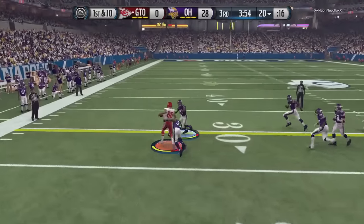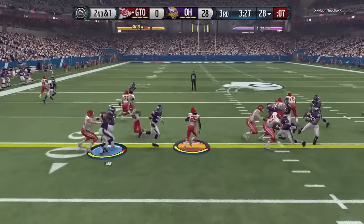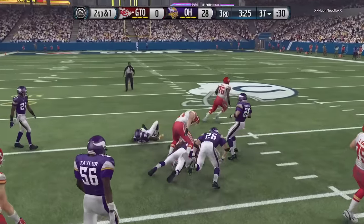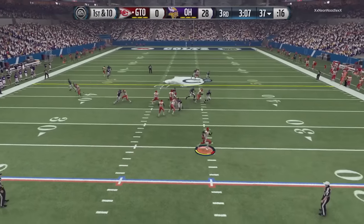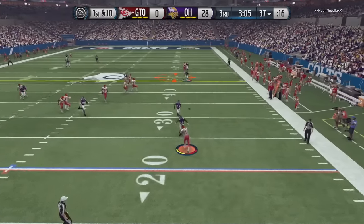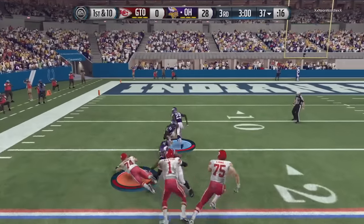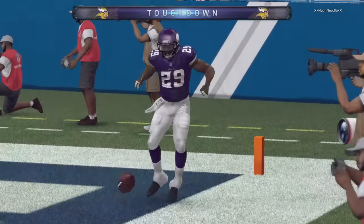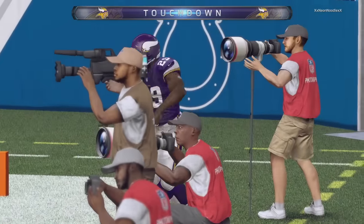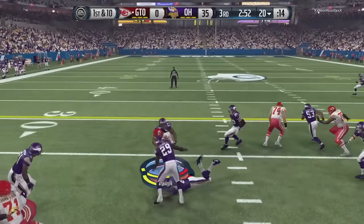He gets the ball to start the second half and is actually making a halfway decent read, though not picking up the first down. On second and one he hands it off to Jamal, picks up the first down and then some. Rolling out, trying to find someone, and throws it right at me — look at Eric Berry do some magic, making two guys miss, hitting the juke move, making another guy miss, and Eric Berry takes it to the crib. That was 35 to nothing. Eric Berry very strong — huge touchdown on the defensive end that pretty much put this game away.